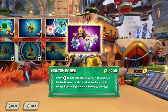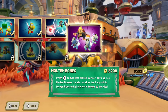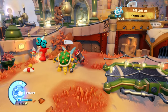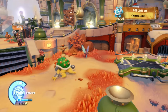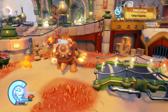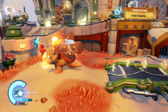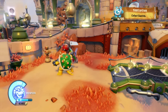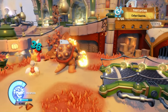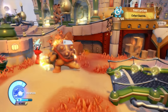The soul gem upgrade for Bowser is called Molten Bones. Press X to turn into Molten Bowser — turning into Molten Bowser transforms all active Koopas into Molten Bones, which do more damage to enemies. Right now they're going to crit for 36 and regular hit for 34. Let's summon these real quick and switch over to Molten. Normally a Koopa Paratroopa hits for 24 or crits for 36, but with Molten they're hitting for 36 and you can get a crit for 90 — so it definitely hits a lot harder.